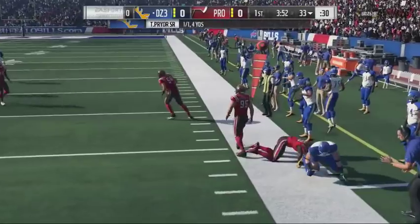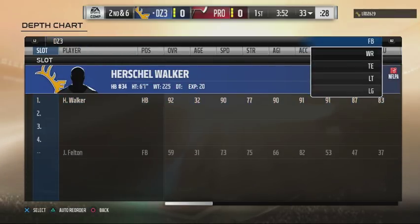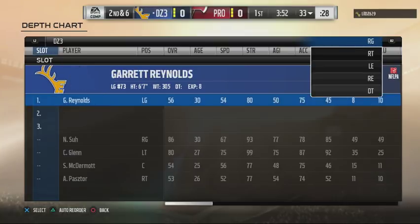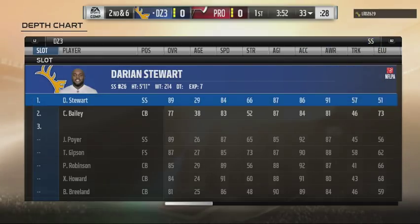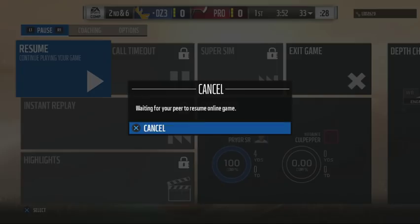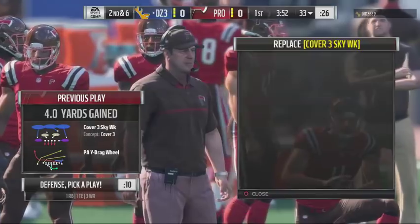Going to do a little crossing routes right there and went to the play action drag on the back end side. Let's take a peek at his team. He doesn't have the studliest players — he's got some pretty good wide receivers but a pretty balanced team. Center and line suck, but I think he dumped a lot of his salary cap into his defensive line. He doesn't have great players, so we might have a competitive advantage. Tampa 2 — going to change that into sand blitz and then Cover 3 Sky.